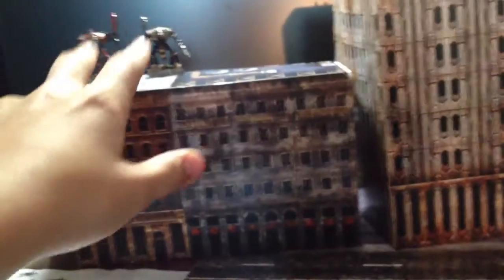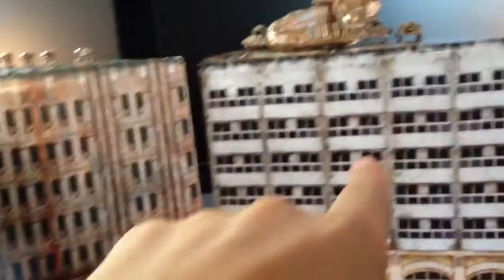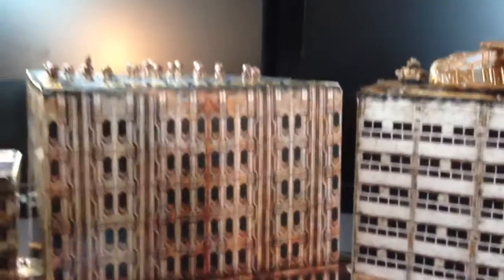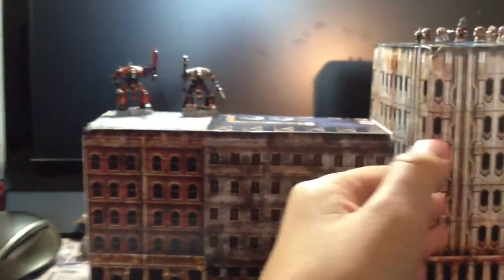It came with around 20 buildings, all different sizes and they all look different. There are like four of these, four of these, four or five of these. You've got skyscrapers and small buildings — some of them are only about that big.